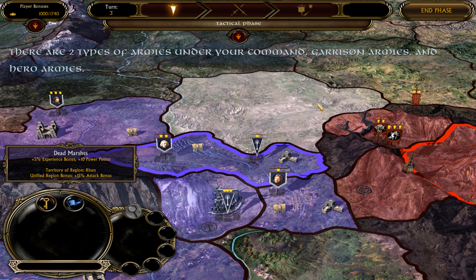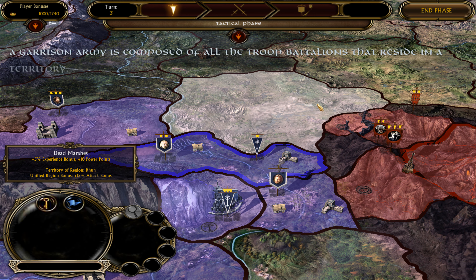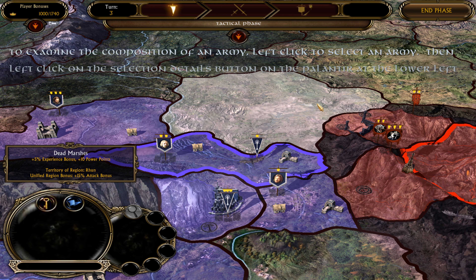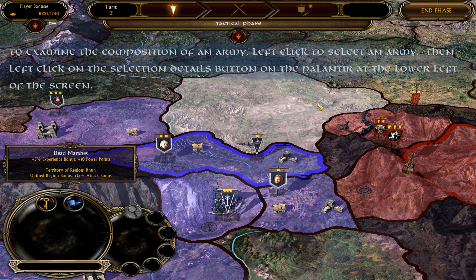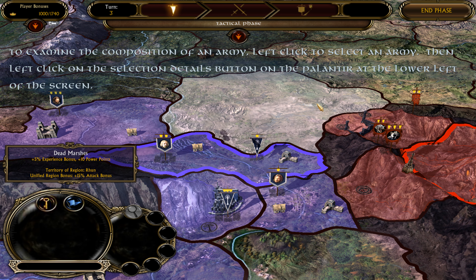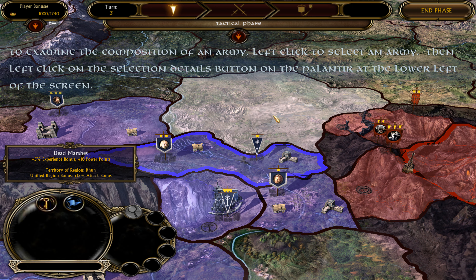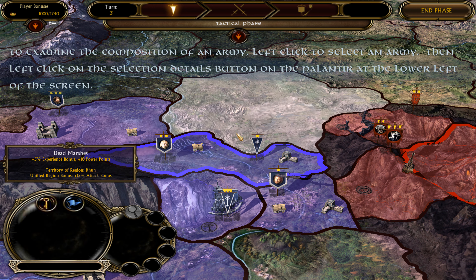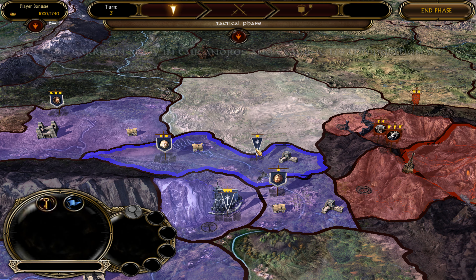Again, no conflicts have occurred, so the game will pass through the battle and retreat phases. The battalion you started to train in the previous turn has been completed, and is now available for you to command into battle. Finally, you will learn army movement in the tactical phase of this turn.